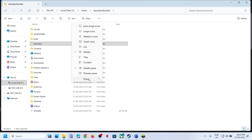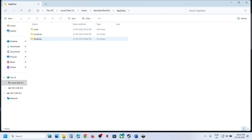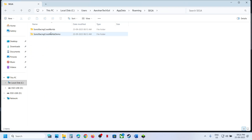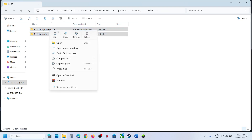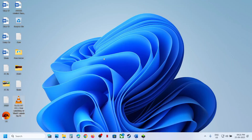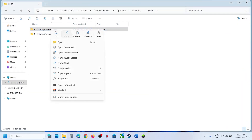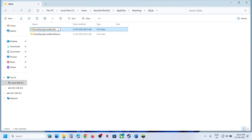Open AppData. If you don't see AppData, go to View, select Show, and put a check on Hidden Items. Then open the AppData folder, open the Roaming folder. Here you can see a second folder — open it and you will see the game folder. Select the game folder and paste it to the desktop to create a backup.